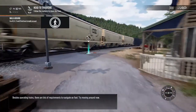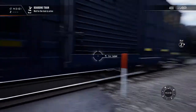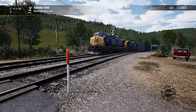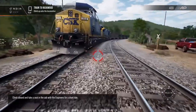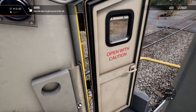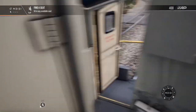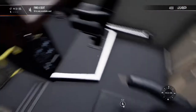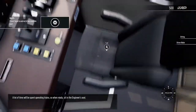Besides operating trains, there are lots of requirements to navigate on foot. Try moving around now — this is one of many interactives to be discovered, but not all of them will be as easy to find. Climb aboard and take a seat in the cab with the engineers for a short ride. You can pause the experience at any point.